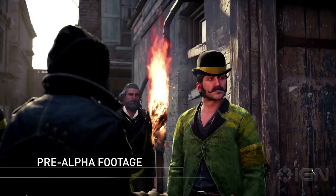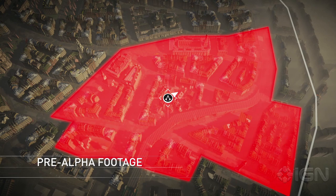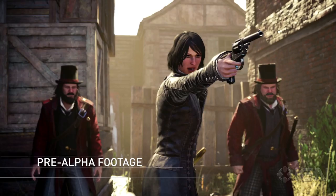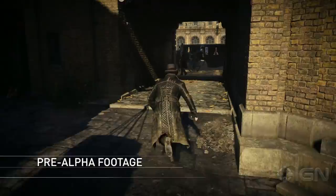Next level. This slum is now yours and your gang occupies the territory. We were caught in a trap orchestrated by Bloody Nora, one of the seven Templar gang leaders. Her rule of the borough has been one of cruelty and suffering. We need to take her out once and for all.